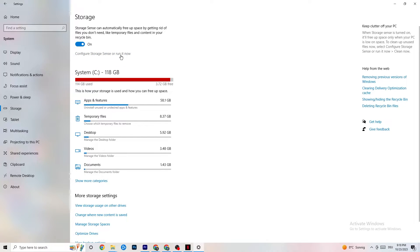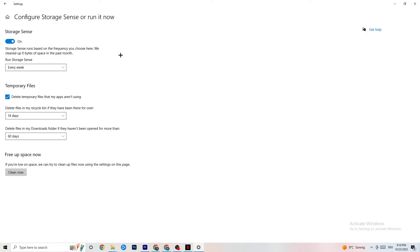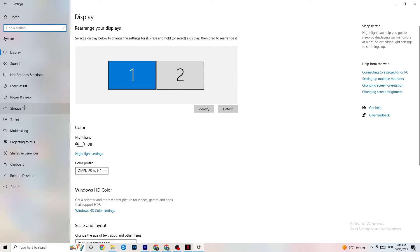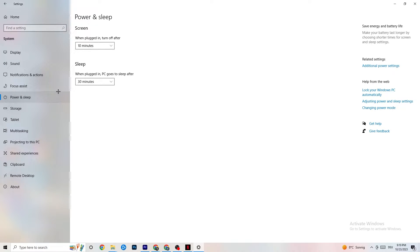Afterwards, go to Storage. Click into Configure Storage Sensor and Run it now. You can adjust the algorithm to your preferences, but I recommend: every week, 40 days, 60 days. Then click Clean Now, which will delete every temporary file you don't need on your PC — basically getting rid of trash you don't need.